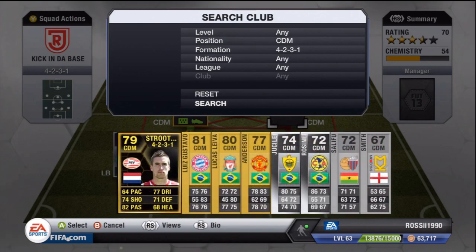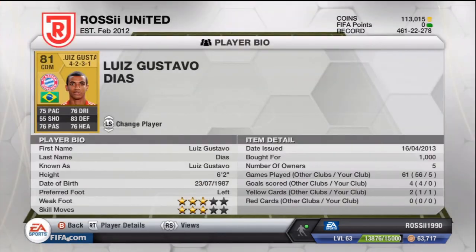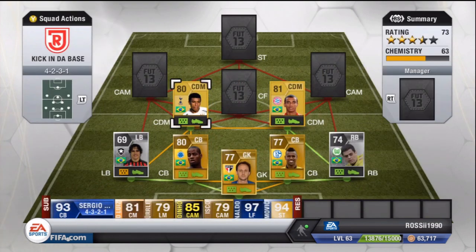The next guy is Lewis Gustavo — my first time using him — and I was not impressed whatsoever. His shots were just really, really poor. He's only 55 at shooting, which I didn't really notice before, but he was a bit of a letdown. I think it might be the formation; maybe he's better in a 3-5-2. Some of these players are just better in that formation, but it was a little bit of a letdown for both of them.